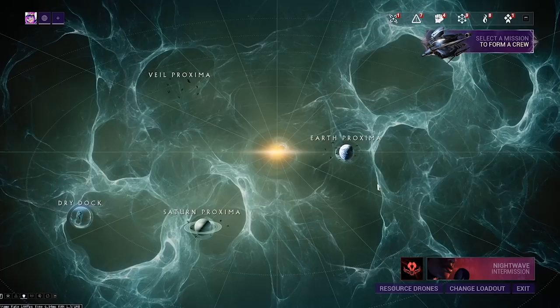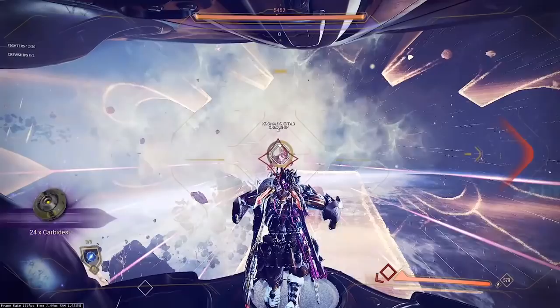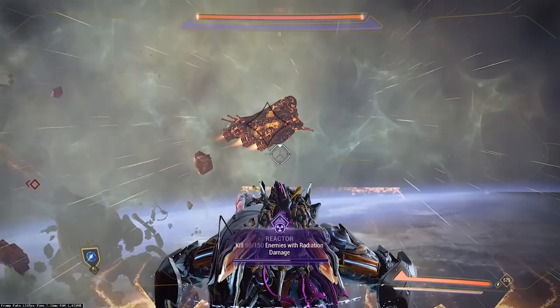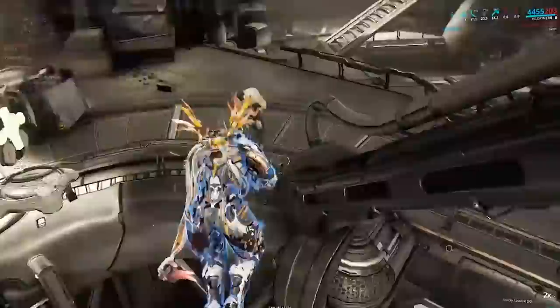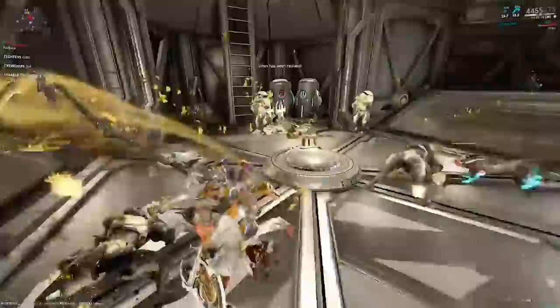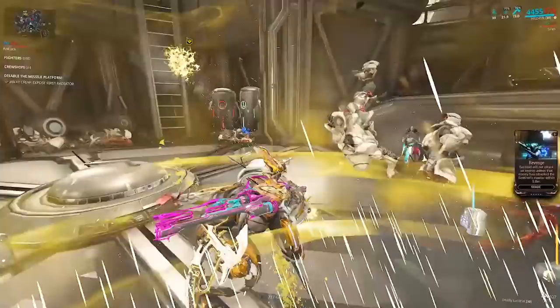Currently, Railjack has three nodes and also your dry dock. The star chart leads you from the Earth Proxima — the first node of missions you'll be going towards, mostly including kill X amount of enemies — which drops Mark 1 avionics and equipment. It's worth noting that the enemies you fight on foot during these missions, such as boarders or crewmen, are significantly tougher than their normal counterparts. I often found level 50 enemies here were as tough as fighting level 80 or 90 enemies in regular missions, so don't underestimate the foot soldiers.